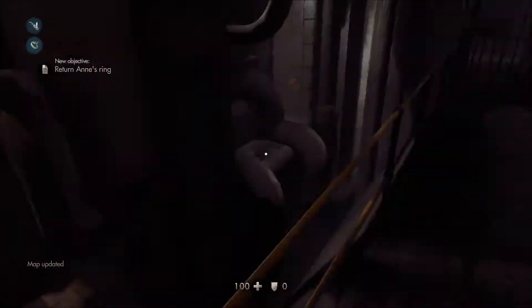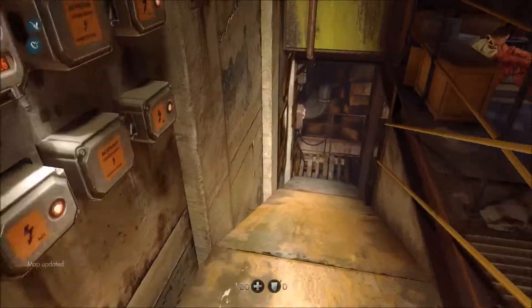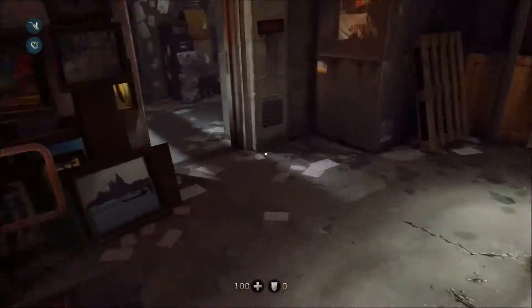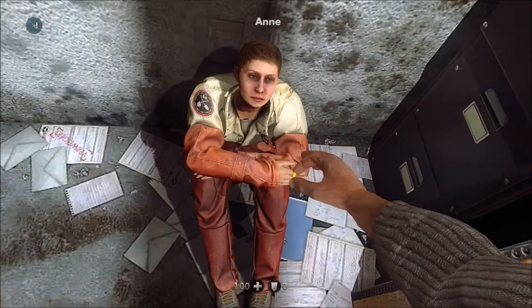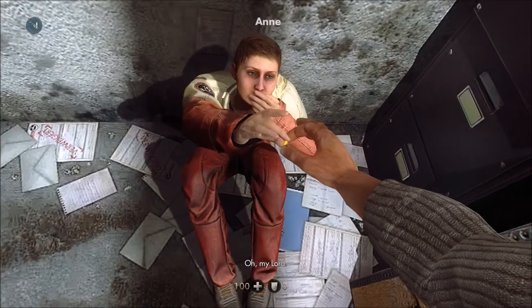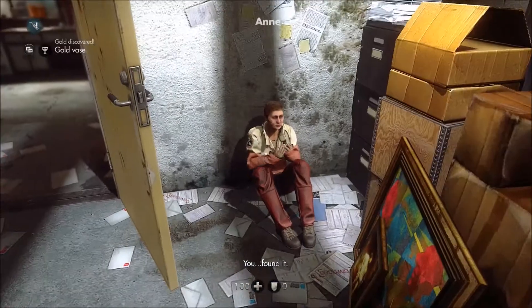Now just go back down to Anne, straight through the door here, give her the ring, and there you go — she'll be very happy, and then you'll get a gold vase.